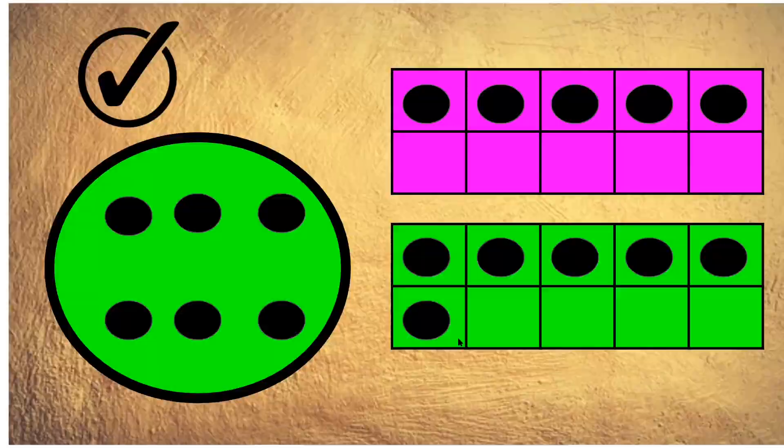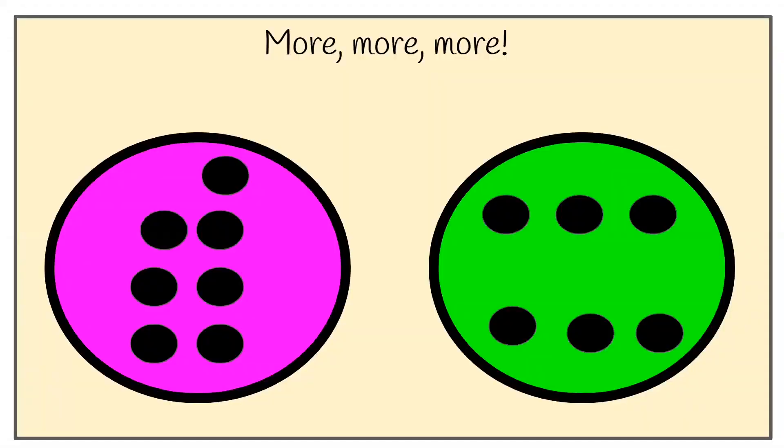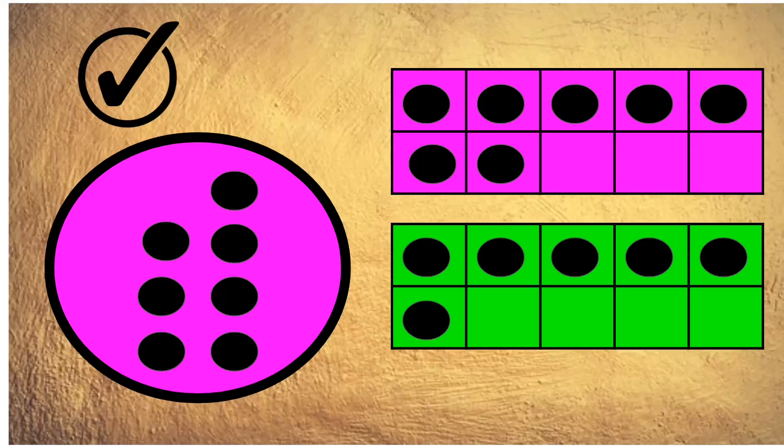More, more, more! Which plate has got more — does the pink plate have more black spots, or does the green plate have more black spots? Count, check and vote now. And the answer is the pink plate. If you look at the pink plate straight away, you can see that there are six spots right there and one more — six add one is seven. Let's check in our ten frame: one, two, three, four, five, six, seven. Seven spots were on the pink plate.